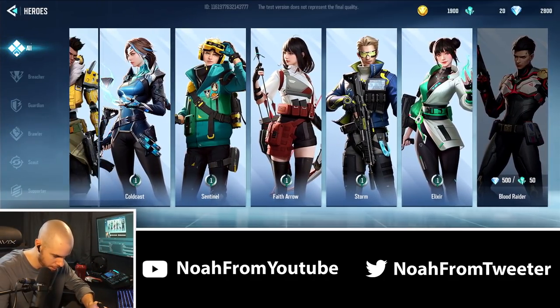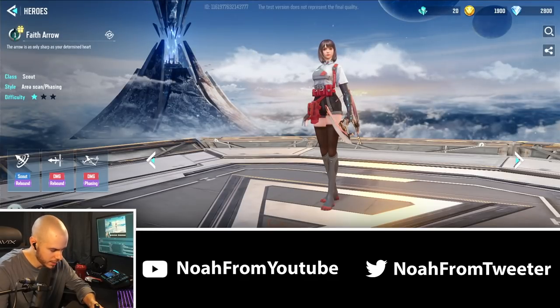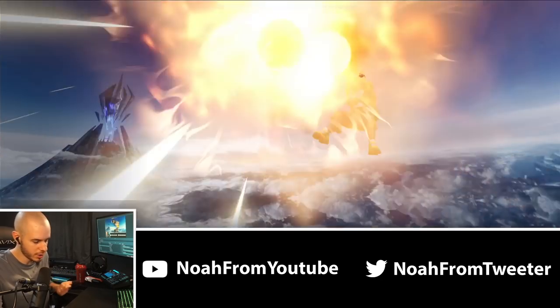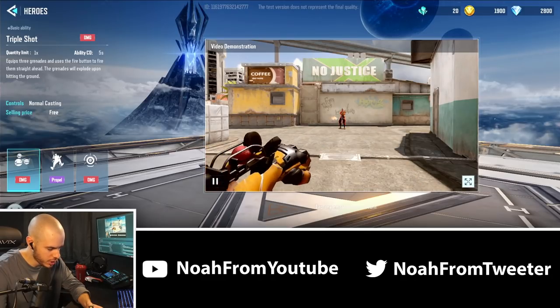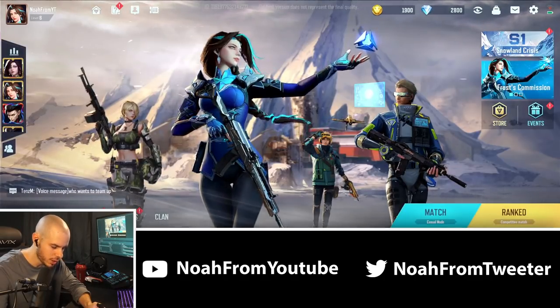Faith Arrow is the character I'm gonna want to run, and you guys are going to recognize most of these abilities from Valorant. She has a Scouting Arrow, a Burning Arrow, and the Flaming Arrow ultimate. Two of those are both damage. I've been playing Blast, who has a rocket launcher ultimate, three grenades, and a jetpack propel ability. But I think I'd do better with Faith Arrow — the recon and damage abilities just seem to suit my playing style better.